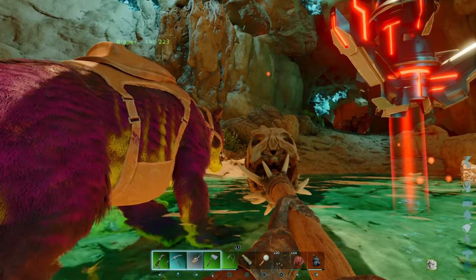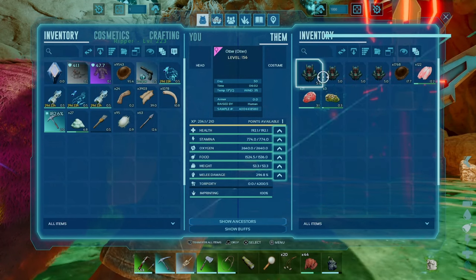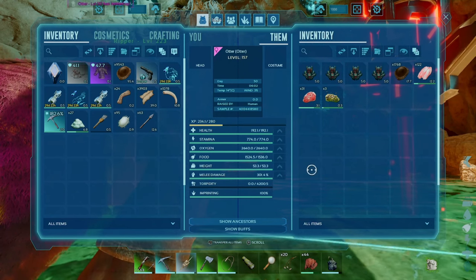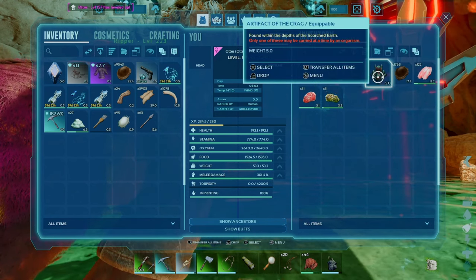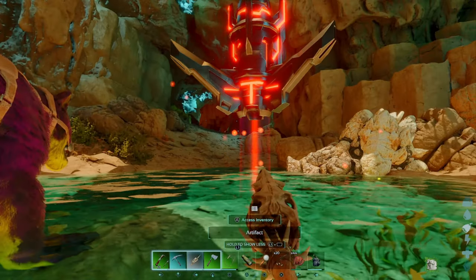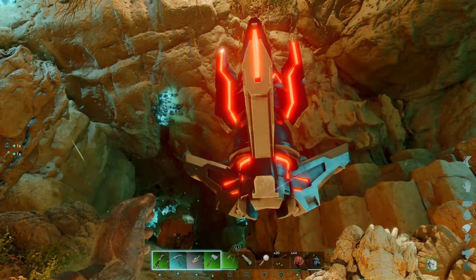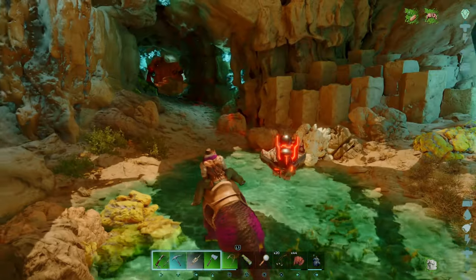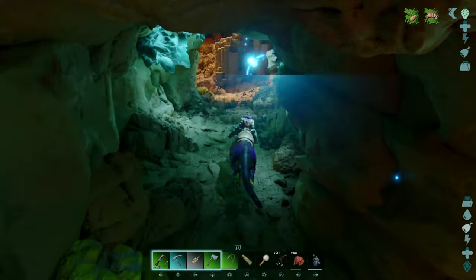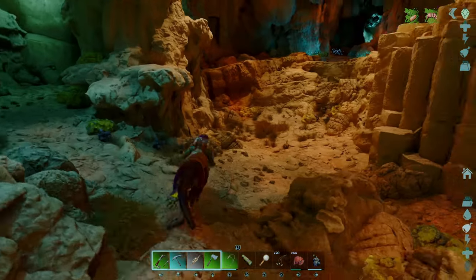Now if you have an otter like me and you access his inventory, you'll see this dude can handle multiple artifacts. He's the only creature in the game, including you, that can pick up more than one artifact at a time. I highly, highly, highly recommend these guys for artifact runs, especially if you're on a solo game and you just don't want to do that cave over and over again. You can get your artifact, go out and camp a little ways away — usually right above these hexagons here — and just sit tight and wait for the artifact to respawn.